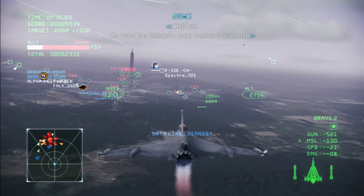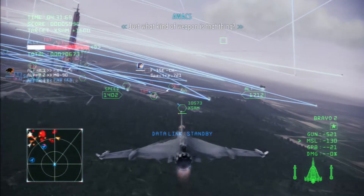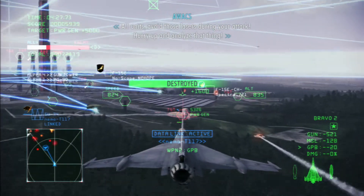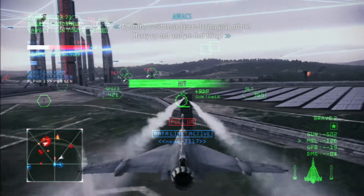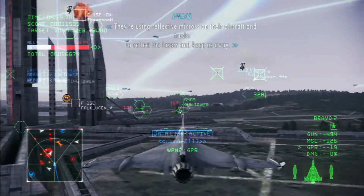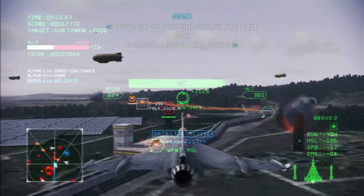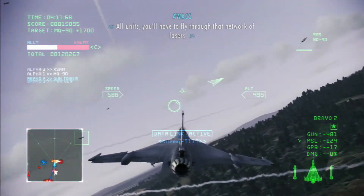Hold on. The radar has detected a large number of contacts. We need to destroy Excalibur — just what kind of weapon is that thing? All units will avoid those lasers during your attack. Hurry up and analyze that thing. Our forces are gone. They're using reflective mirrors on their aircraft and trucks to redirect the lasers and lead us away. All units will have to fly through that network of lasers.